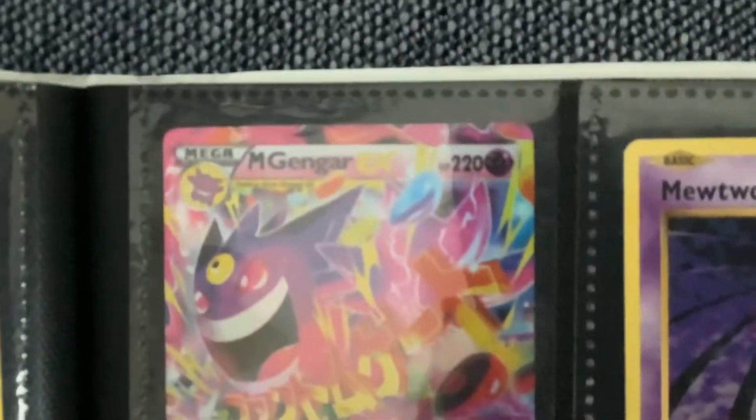Then I have onto these purples, which is the Magik Gengar VX and my Mewtwo, which my cousin actually gave me. Go subscribe to Eevee Trainer Travis — good channel.